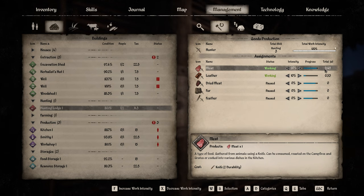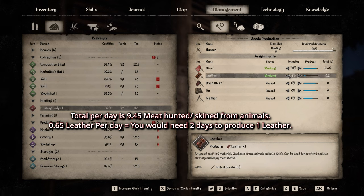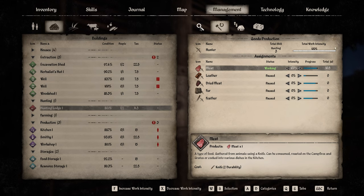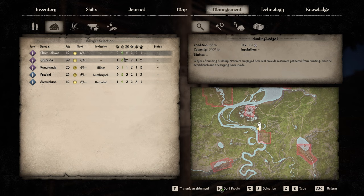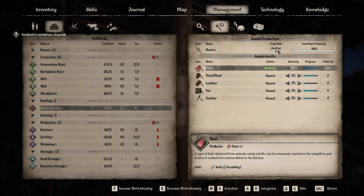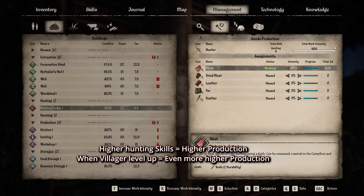The total amount of meat per day would be 9.45 at 90% intensity. If I put it to 100%, with a hunting skill of three I get 10 meat per day. But if I add another person - say Grizel - also with a hunting skill of three, now my total hunting skill is six, so instead of 10 I get double. The skills combine.